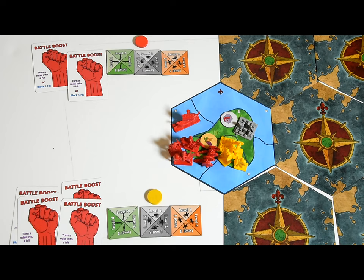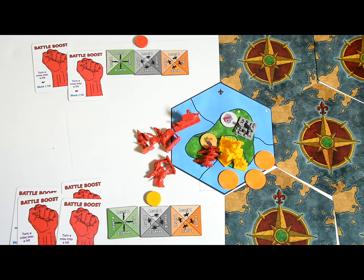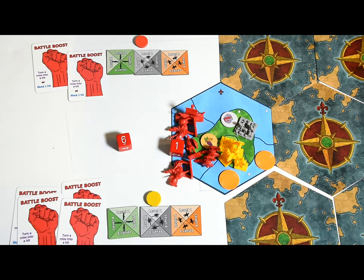Normally, all units only have one single hit point. But all infantry defending a city get one extra hit point, represented by orange tokens. Barbarian infantry defending a barbarian city also benefit from this homeland bonus. Before the battle begins, each artillery unit gets a free attack using a six-sided die — a five or six is a hit, and your rival will need to assign that hit to a unit of their choice. You can roll your yellow bonus dice too if you have a higher army rank.